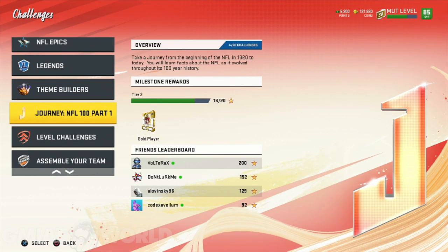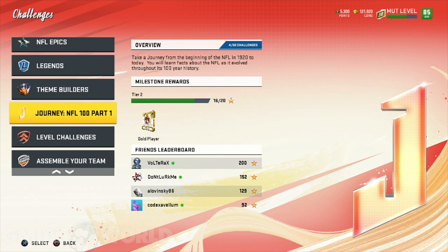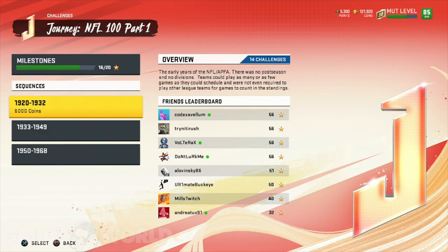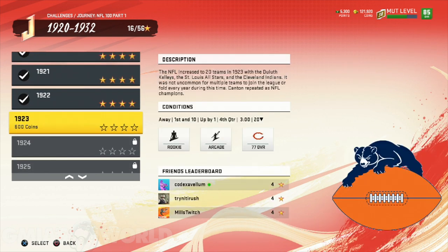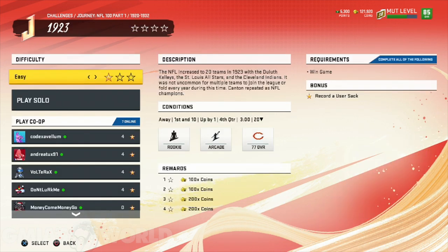For Journey — this is unlocked at level 25, and it's a lot of different challenges that are going to get you an 88 overall Michael Thomas. Most of you guys do not have high overall cards right now, and you need to find ways to get them. One example — I've got to record a user sack in the fourth quarter with three minutes left. These are the things that go on within the game where it's like, are you serious?